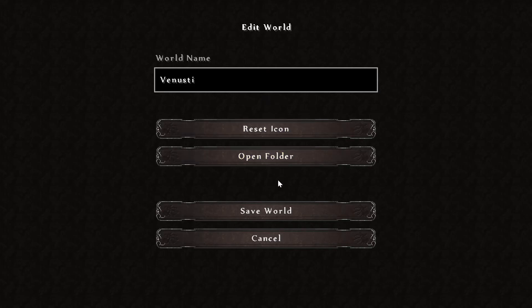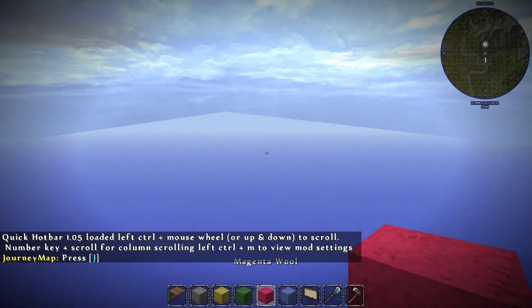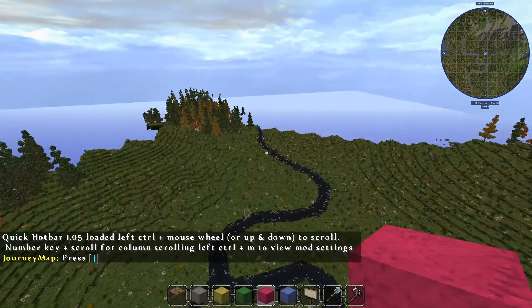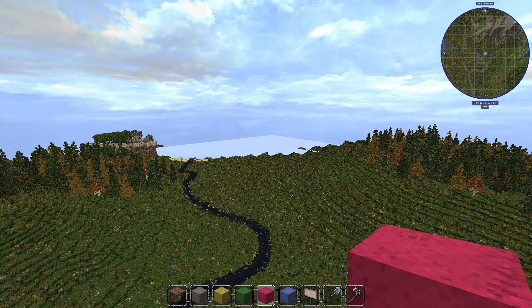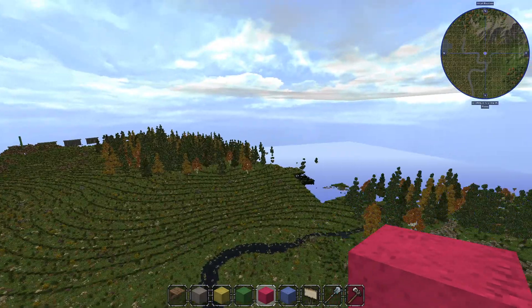And it is Venusti. It is, of course, on the map from Vigoman — the Ellaria map. But that's where we're at. We'll just let it load up and do its thing.